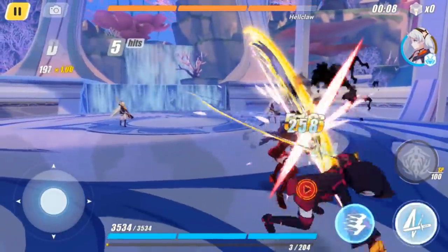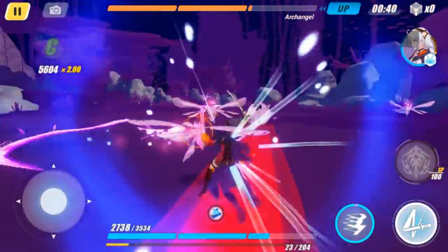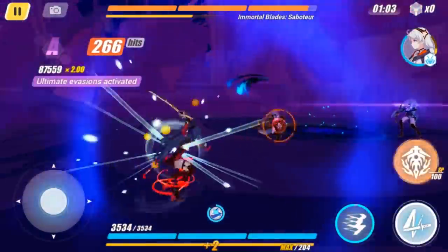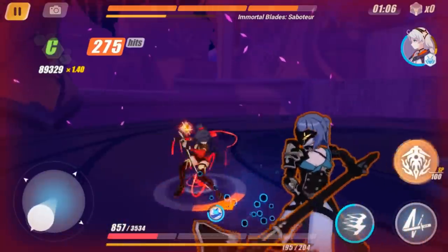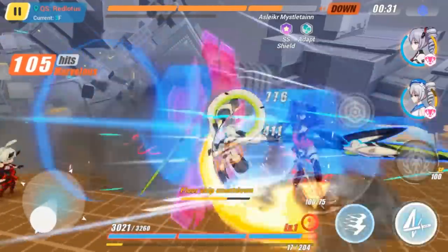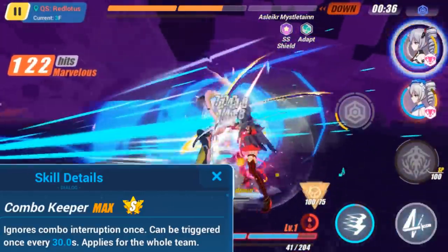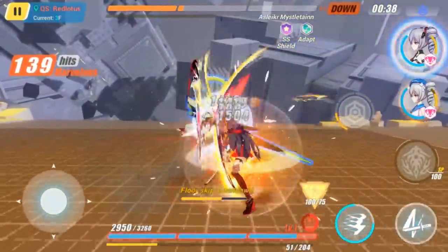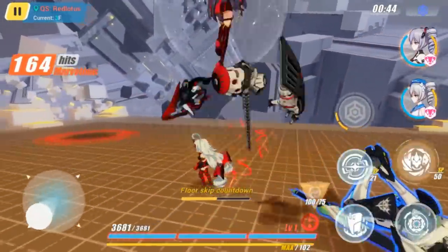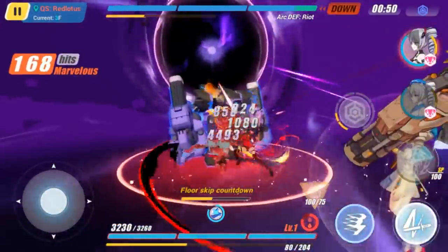In combat, Valkyrie Bladestrike has quite a few shortcomings as a DPS. She has a short attack range and is immobile when attacking, making it hard for her to deal with multiple enemies or bosses. All her damage comes from her burst mode, which, despite having increased SP charging speeds, will still take a while to charge. Abilities like Combo Keeper, that might qualify as a support ability, have extremely obscure uses. Her ability to supply SP to Valkyries off the field doesn't quite fit into any team combination, and even if she were to use that ability as a support, it'd make more sense for the main DPS to be on the field dealing damage while charging her own SP instead.